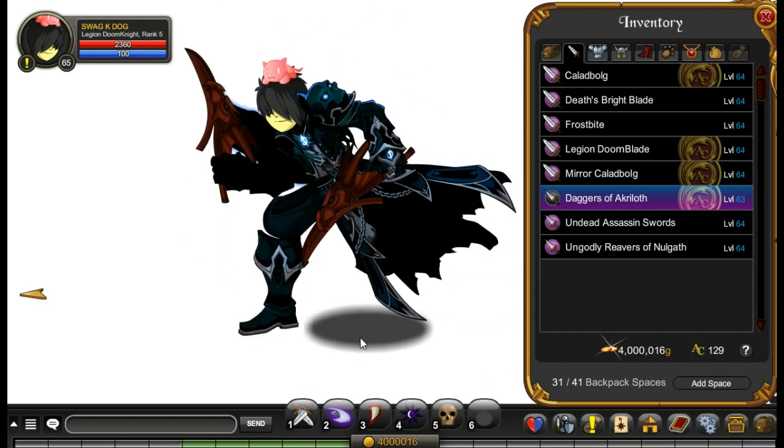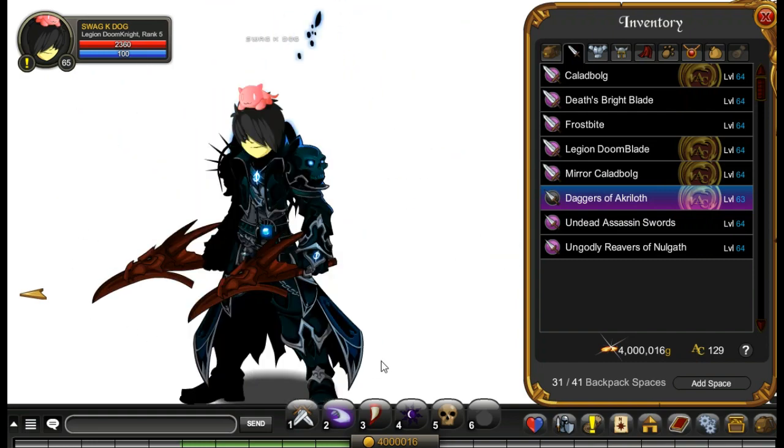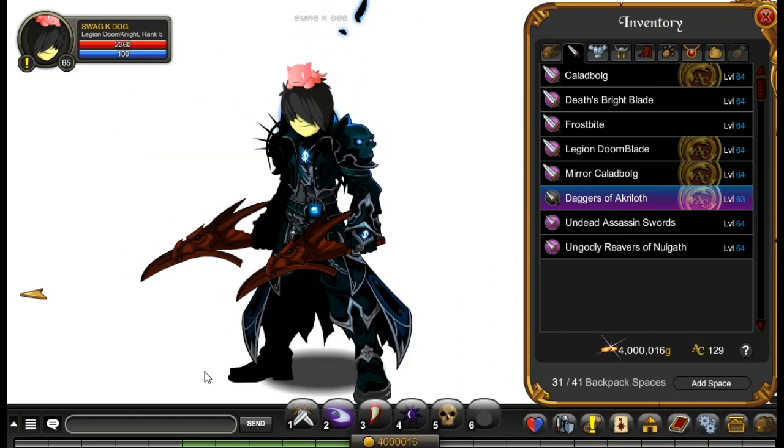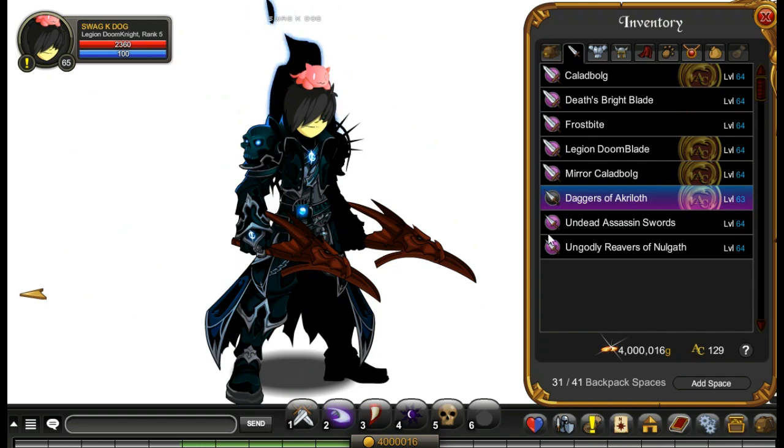If you're a collector like me and you want to get all the items in the game that you can store in your bank for adventure coins — I even have an item called 'How to Get Items' in my bank that doesn't do anything. But yeah, that's what the weapons look like.